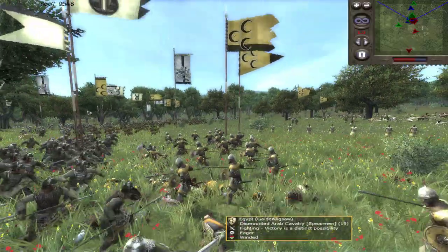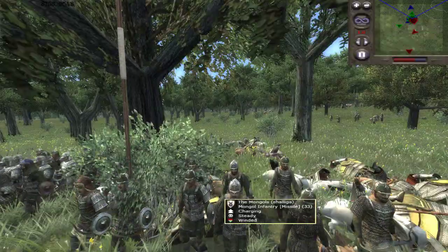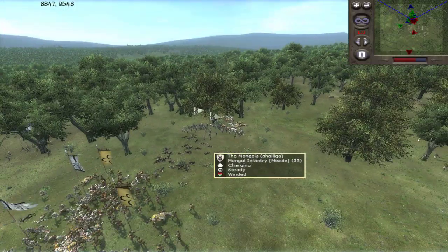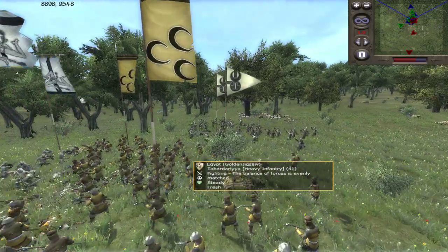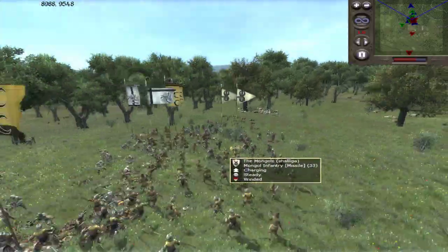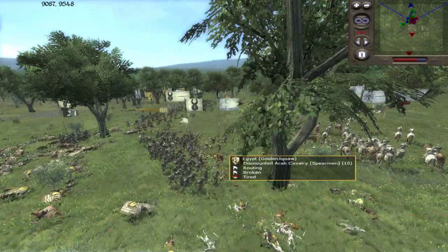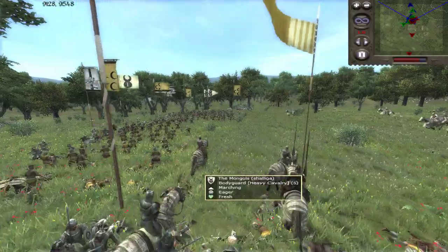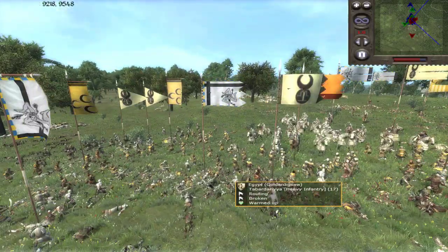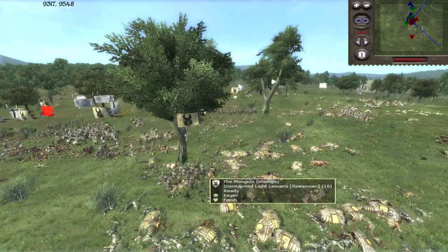There's just mayhem everywhere. Our men have slain the desert dog — and there are Hashishin in here too, that's badass! Because of that they're starting to lose — the Arabs are starting to lose. That was a good charge by Swedish — and now here comes the glory charge — that wipes out part of the Arab line. Now they're starting to mass rout, and we've got the Egyptian army on the run.